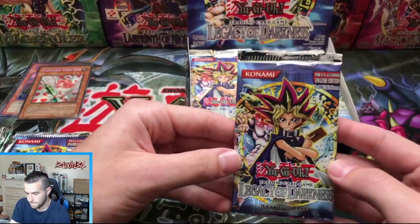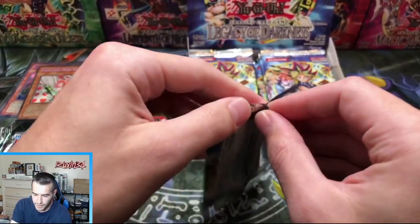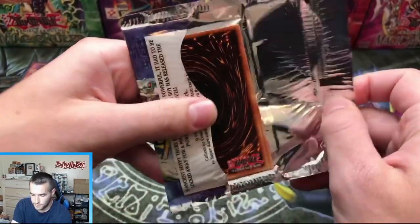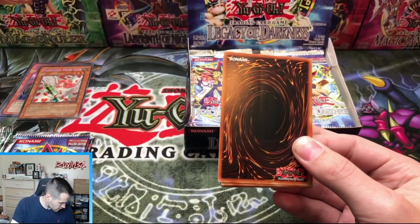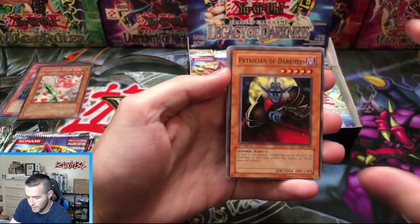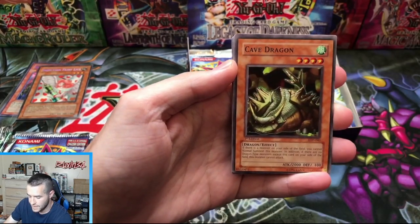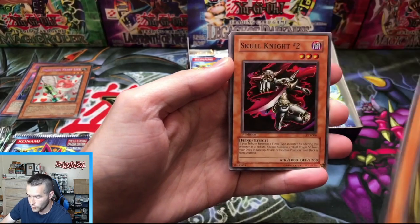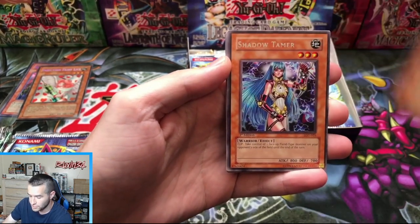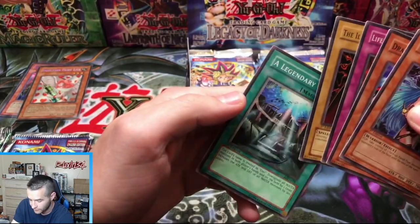Who wants to go to the left side? Will that pack get the Yada? Will he get the Air Knight? On to the next one — we've got a Patrician of Darkness, Faint Plant, Cave Dragon. Just a Shadow Tamer and a Legendary Ocean. I love that card, that's a cool one.